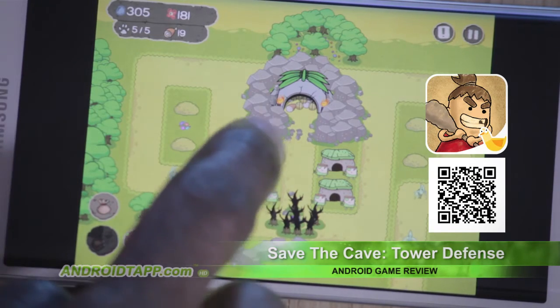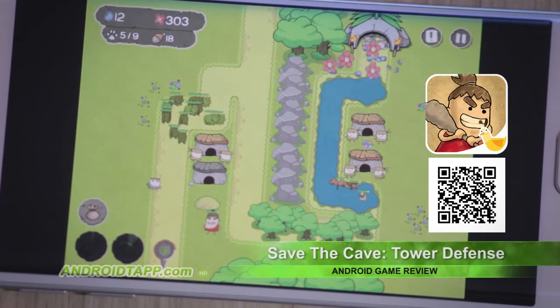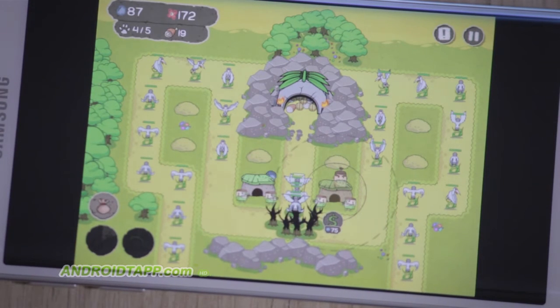Upgrade huts by tapping them and pressing and holding. There are plenty of abilities too for aiding your campaign. Some include rock slide weapons, which wipes out tight herds, or vines that entangle fast-moving animals temporarily.